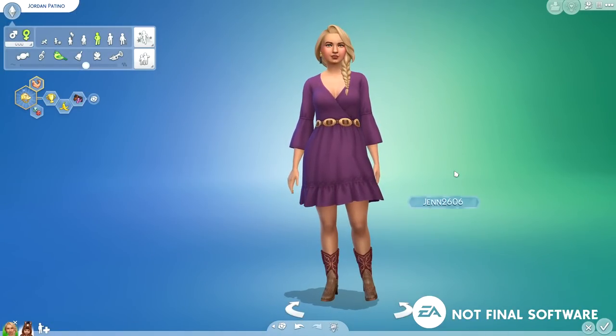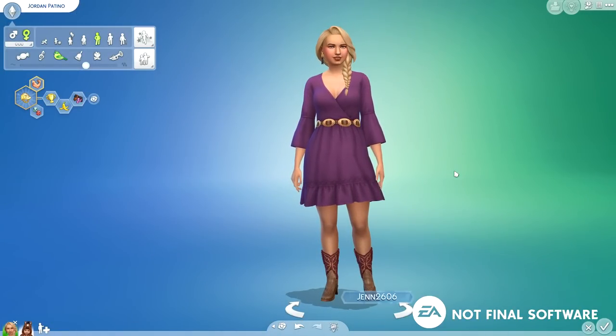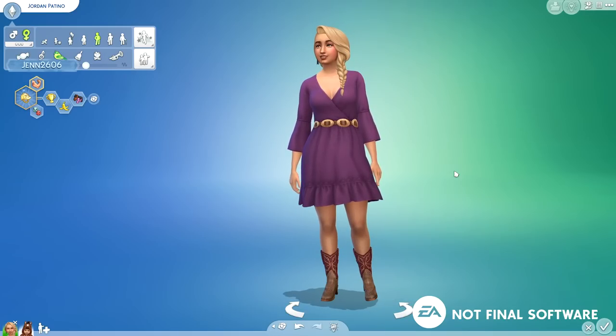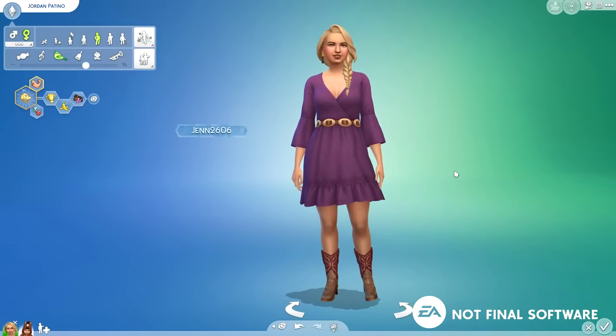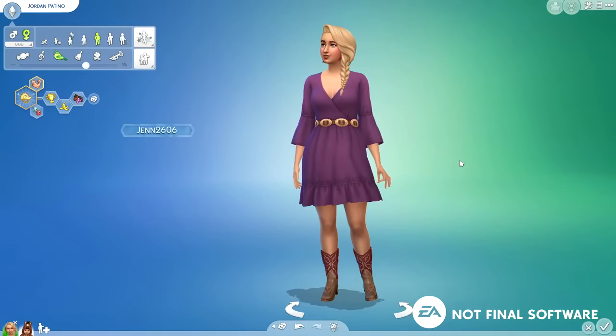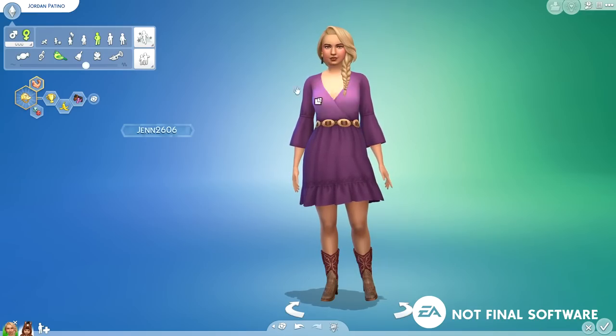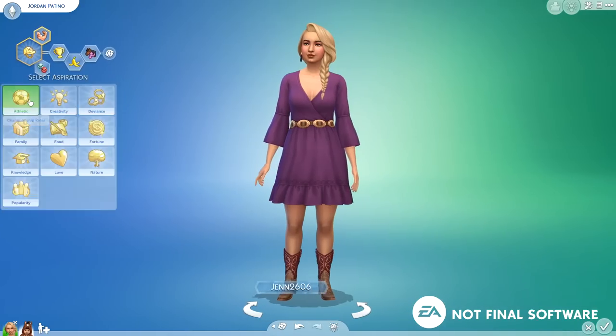This isn't going to be a complete CAS walkthrough. I just want to dive into the meat of this pack and start exploring horses and gameplay. If I have time, I'll do a dedicated Create-a-Sim and build video. But I did want to give you guys a very light tour of CAS. Here is our sim for this demo — her name is Jordan Pepino, and she is currently a Champion Rider, at least that's her aspiration.